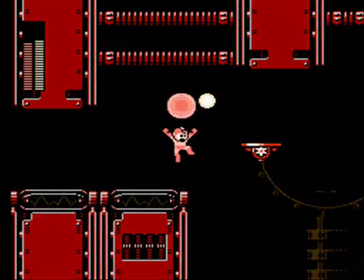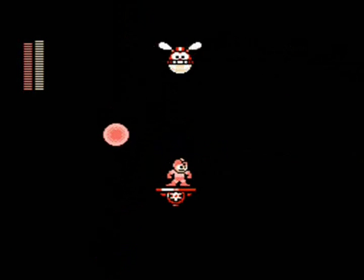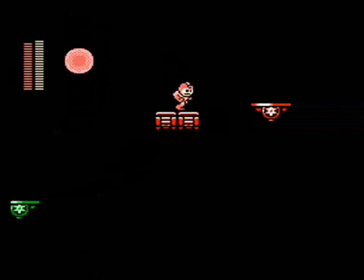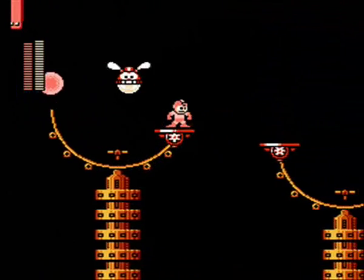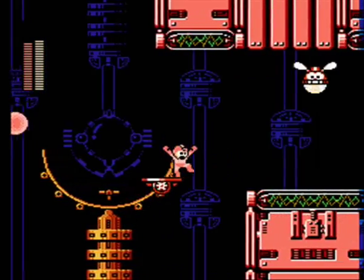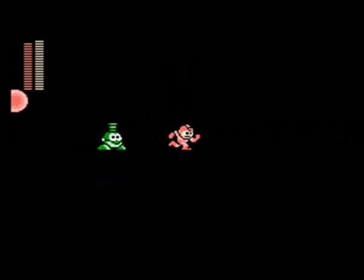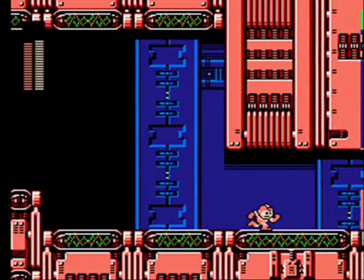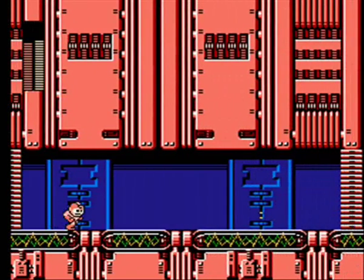I always found it kind of weird that if you're charging up Pharaoh Shot and you're standing on one of these platforms and you move forward, the charge shot from Pharaoh Shot will just stay in place — so you can really leave it behind. Kind of weird that it does that. You can also get it out of place with Mega Man if you keep sliding back and forth, so it won't be above him anymore; it'll just be trailing behind him.